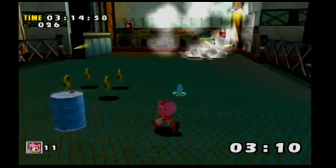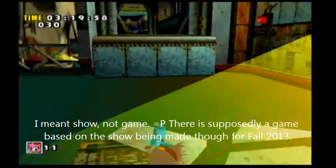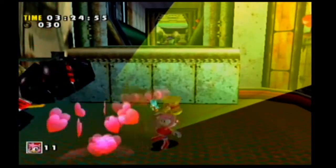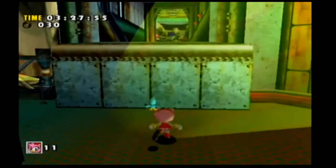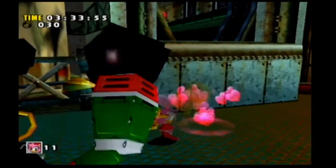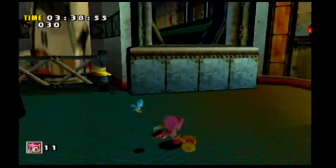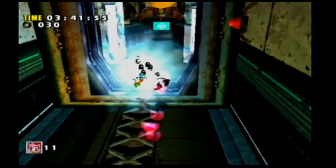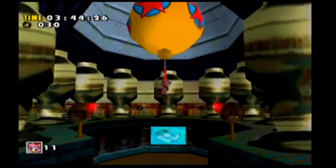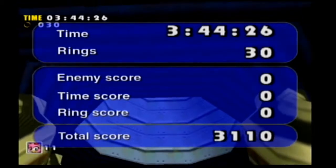That makes sense with Pac-Man eating ghosts when he gets power pellets. And another thing — they're called berries in this show, not power pellets. I do kind of like the idea that they give different abilities depending on which one he eats, because there are multiple kinds. Okay, I need to find a way to get up there — there we go. And here we have the balloon, so we've finally completed Final Egg!